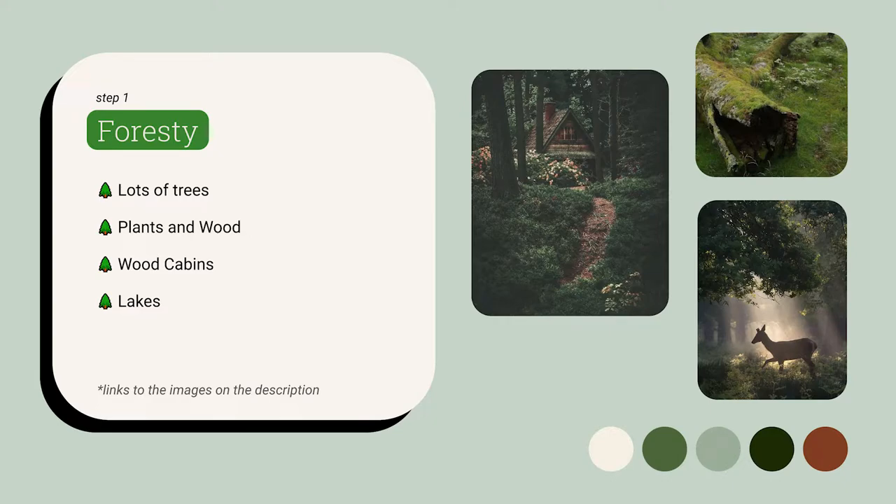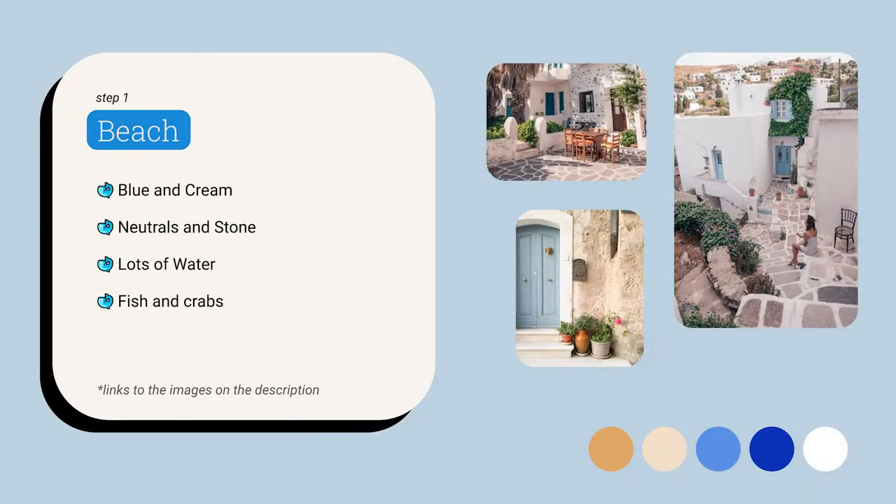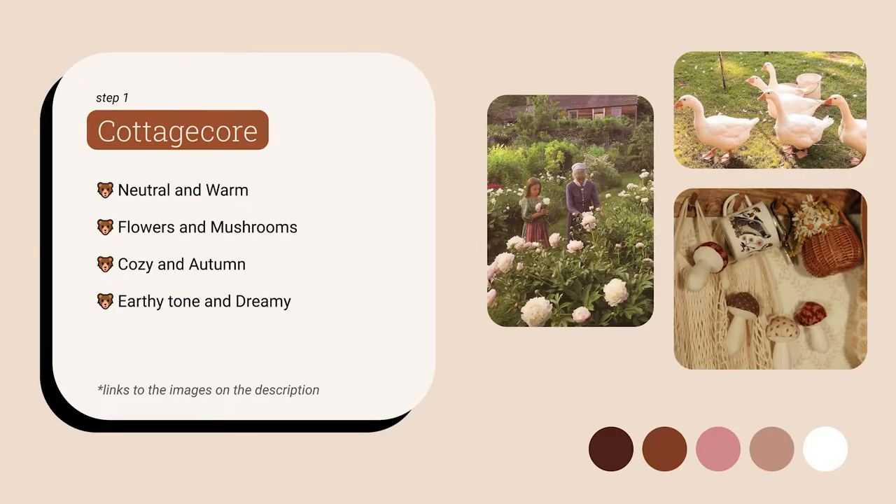We also have a beach theme, which is filled with blue and cream and neutral colors, a lot of stone, and obviously a lot of water, fishing, and crabs. We have cottagecore, which is a very popular one as well — it's neutral and very warm, filled with flowers and mushrooms, aligned with coziness and the autumn season, very dreamy and earthy tones with lots of pinks, creams, beiges, and browns.